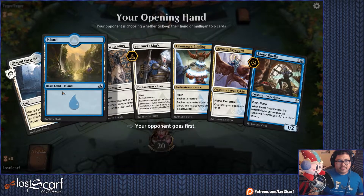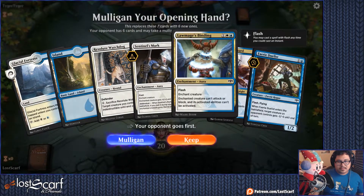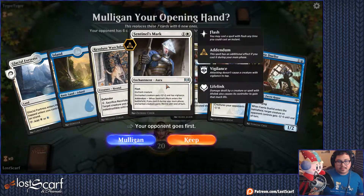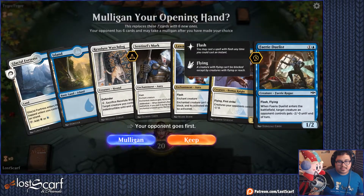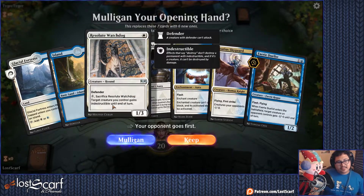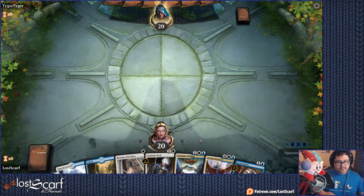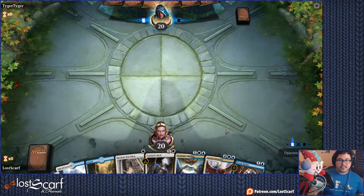I've seen that name before. Okay, we got a dogey. Turn two dogey, and turn three — it's an interesting spot we got here. We got things we can do, let's do it. Keep. This is going to be interesting — we don't have anything until turn two though. That dog's going to be a good blocker at the start.